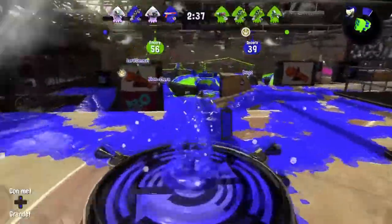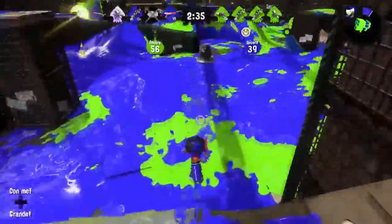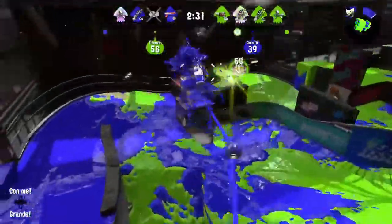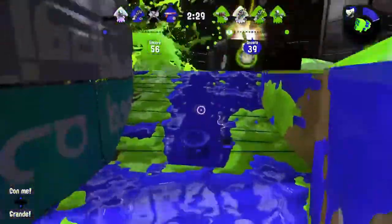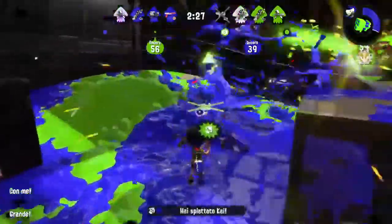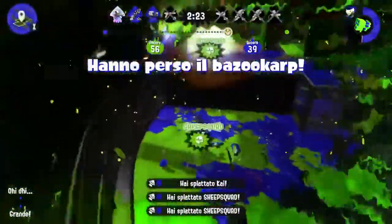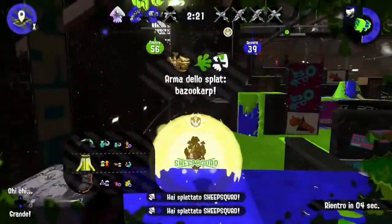Coming in at number 4, we have Vibera playing some Rainmaker on Humpback Pump Track with the N-Tap 89. Gonna take the Ink line to the left side, gonna throw an Autobomb. Let's see what you can do — gets a splat on that Blaster. Gets another on the Rainmaker, and as he dies, he gets a triple. Very nice work.